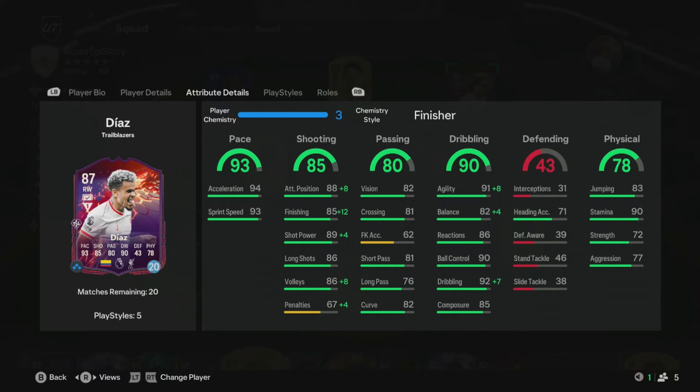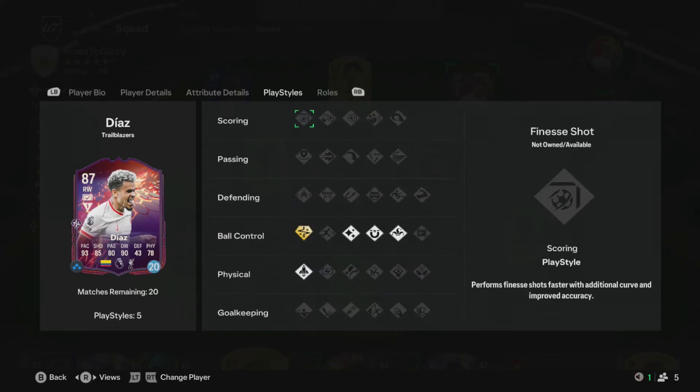Good passing, great finishing and shot power, but we have improved it with the chem style we'll talk about in a minute. In terms of play styles, he's got technical plus, flare, first touch, trickster, and quick steps.